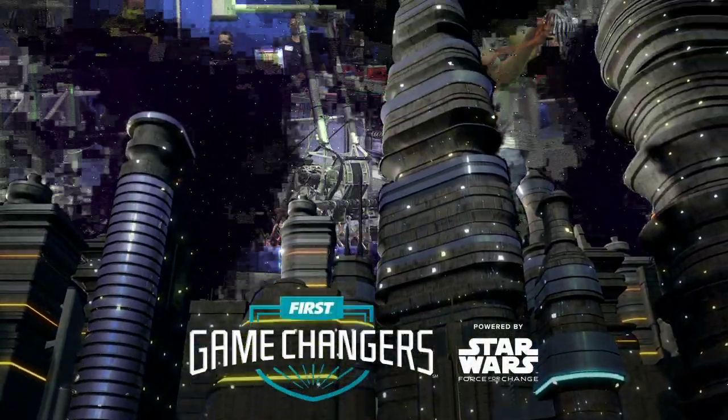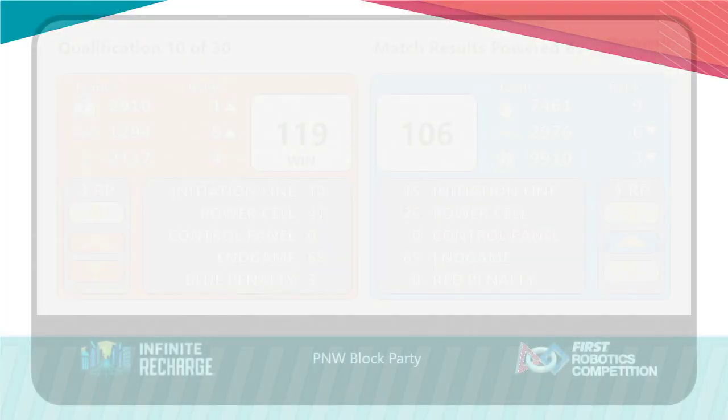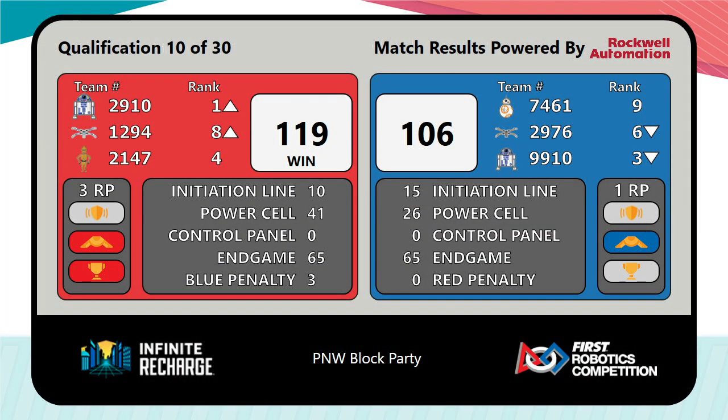Match results for qualification match 10 are in — the Red Alliance takes it home. Your final score: 119 to 106. The Red Alliance will scoop up three rank points towards their averages. That's going to move Jack in the Bot number one up into the number one rank position, knocking Jack in the Bot 2 over on blue — who did pick up one rank point for the shield generator operational — down into third. Right behind them in fourth, the Red Alliance team of Chuck stays steady. A third of the way through our qualification matches, match 11 coming up shortly.